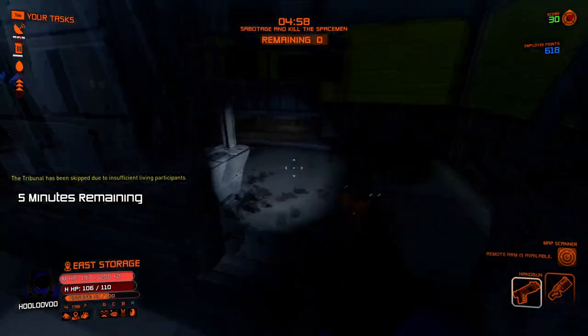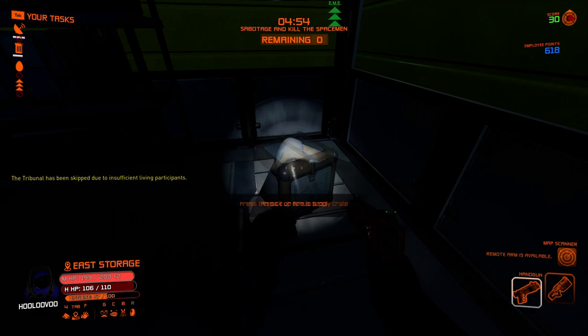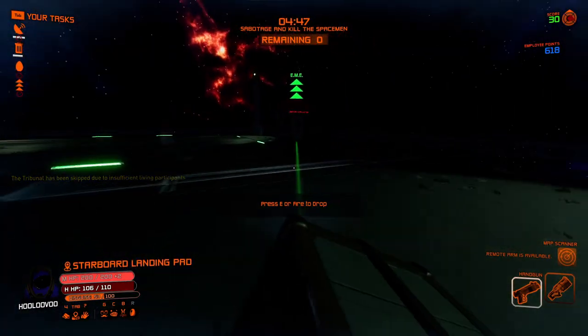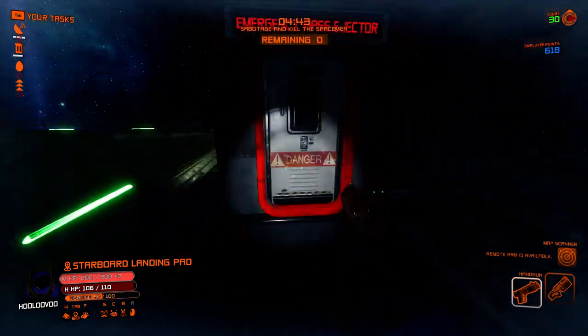Maps will also have bonus supply crates hidden throughout them. These will not appear on your map or HUD and do not contribute towards victory objectives. However, they give you a lot of points towards your personal score, so if you find one, be sure to eject them like you would a specimen egg.